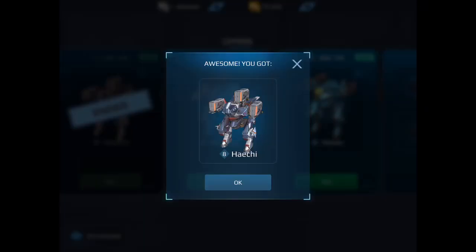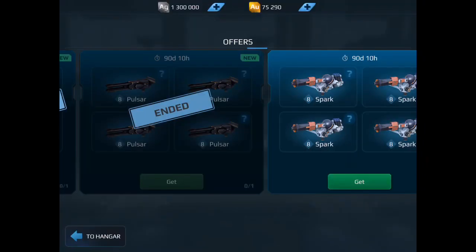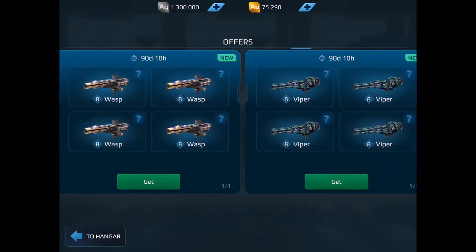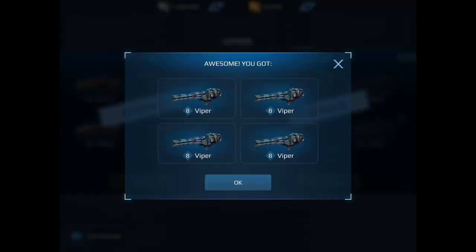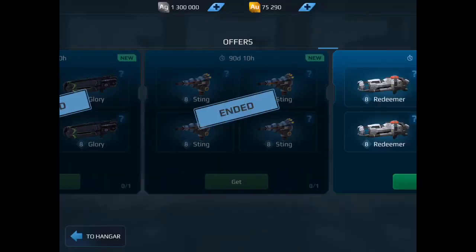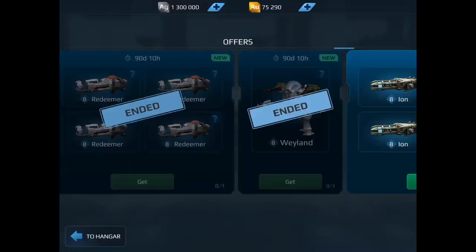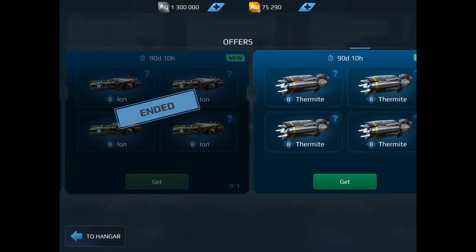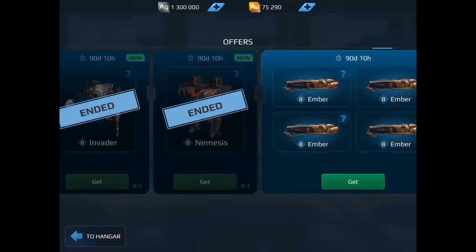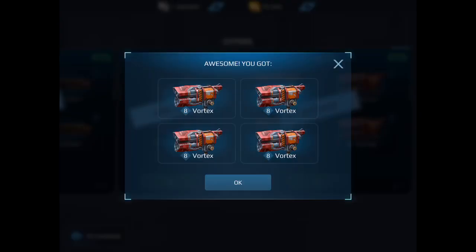When you download weapons, you get a certain quantity — you get four of each one. So it's not like you can put Avengers on every heavy slot in your hangar; you only get four of each. They want you to mix it up and build unique builds. But this is an awesome way to try different weaponry you've never tried before, or try a weapon you have on a different bot.